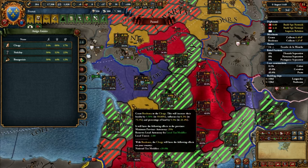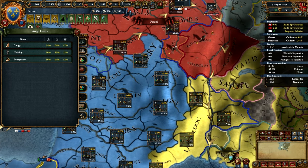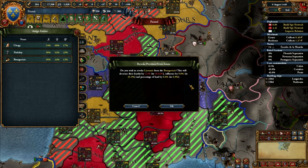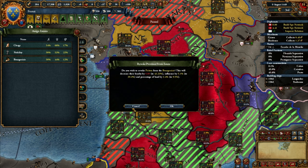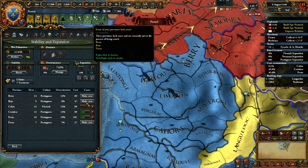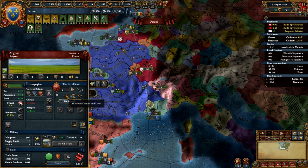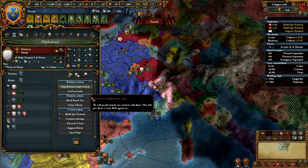Unlike in EU4, where you can plan for rebellions months or years in advance and stop them entirely by dumping MacGuffin points or increasing autonomy, in EU3 you can't just leave the province alone knowing it's safe. You have to keep units nearby just in case that rebellion fires. In EU4, when you have a province that's going to take over 50 or even 100 months to complete a conversion, all you have to do is wait for the progress bar to fill — you know exactly what month it's going to be finished. In EU3, rebellions are a bad thing, and they should be. That makes a lot of sense to me.